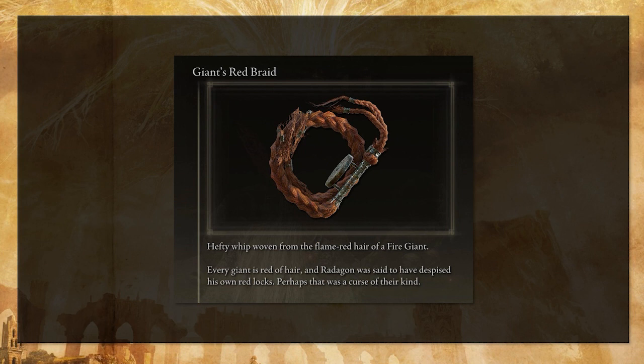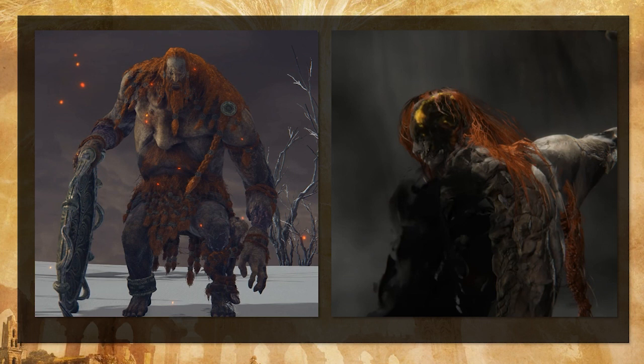When you read this, you will hopefully make the same connection I did. The Giant's Red Braid: 'hefty whip woven from the flame-red hair of a fire giant. Every giant is red of hair. And Radigan was said to have despised his own red locks. Perhaps that was a curse of their kind.' My jaw dropped when I read that. I said, is Radigan a fire giant? Is that what all this attention for his red hair has been?